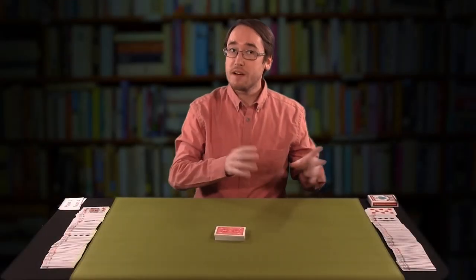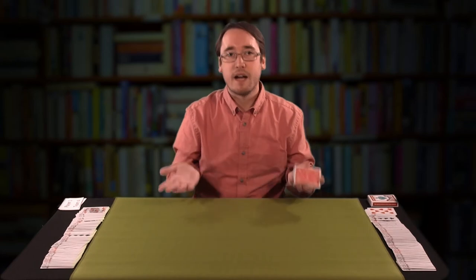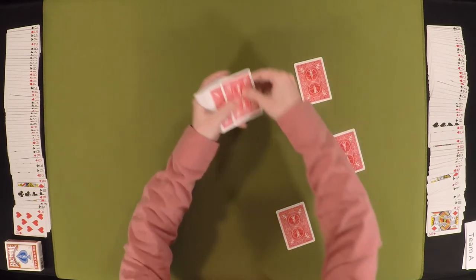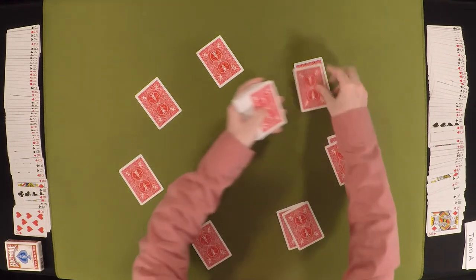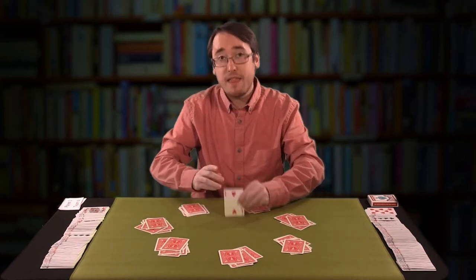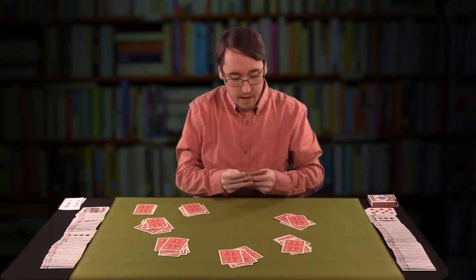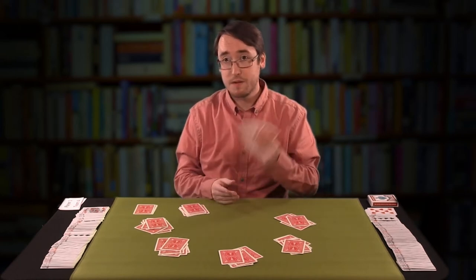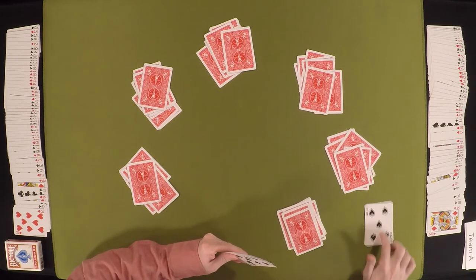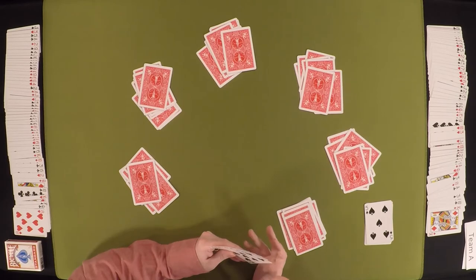We've now got two-player and four-player Whist as a concept, so let's make a party game out of it for seven players. It's called Knockout Whist. The same principle applies: you're choosing a trump suit, high card as trump. We're going to deal as many cards as there are players — so seven cards each — and yes, you will have cards left over, but that's going to help us with the start of the game. You can hold your cards like you would in any other card game. Spades is going to be your trump suit for this hand.